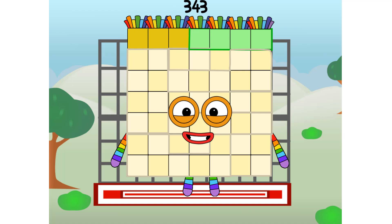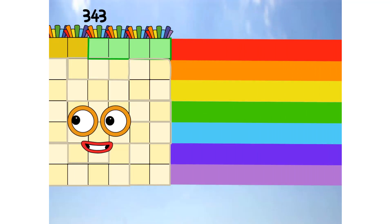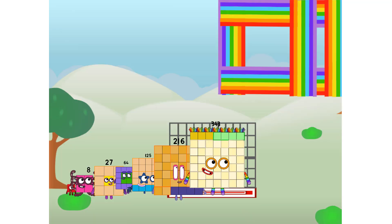343 commencing rainbow test flight. All systems checking out. 7 by 7 by 7. Wish me luck. Whoa, oh, oh. Yowser. Didn't get that high, but I did just invent the cube rainbow. Guess you've got to give it a go to get lucky.